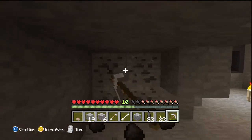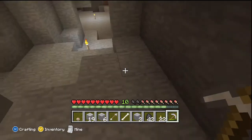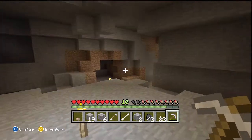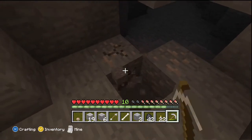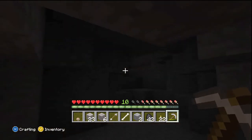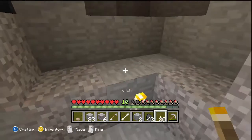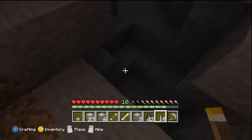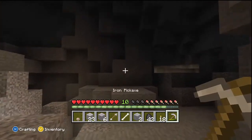Mining for iron is really really easy. Iron is found even on the surface — if you find iron on the surface it's pretty easy. You usually find it around where a cave is going to be, and iron usually spawns in the top levels.